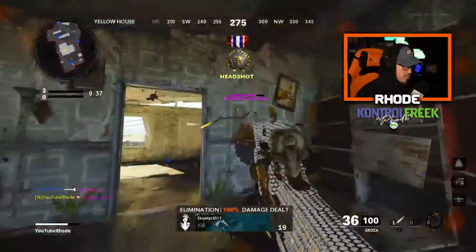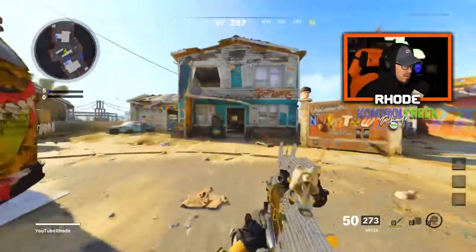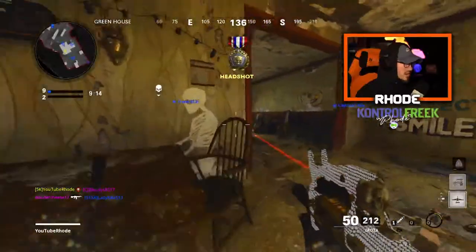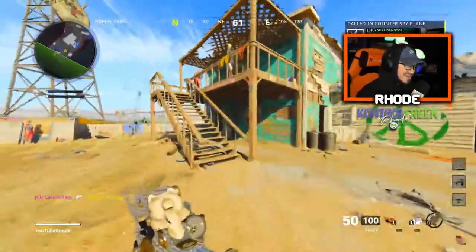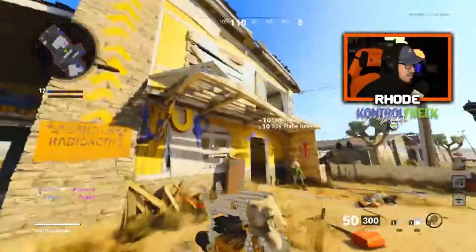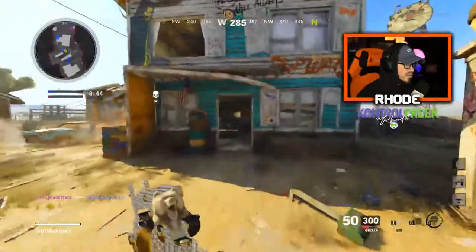Little clown, come here! Oh wait — oh my god, the recoil. What are we doing here? You gotta love that type of stuff, dude. You're so clever, look at you! Got a double kill, I think there's one more up here.